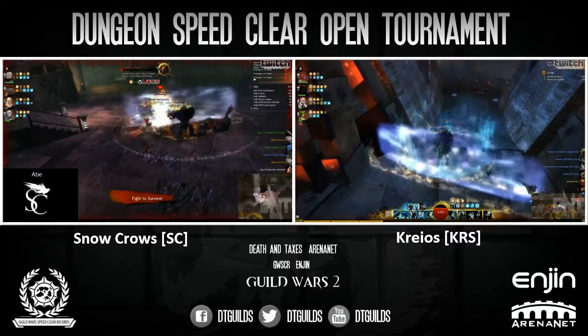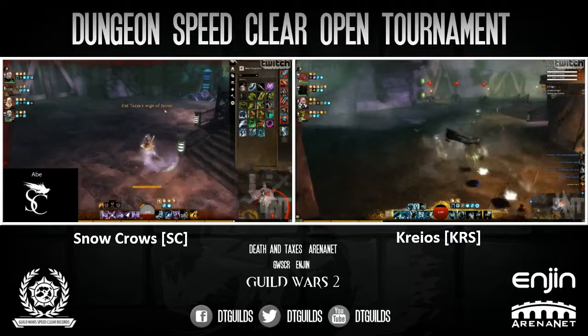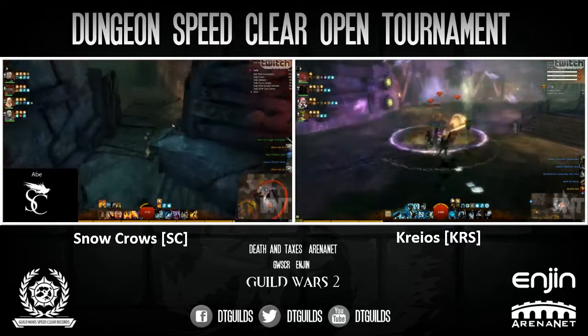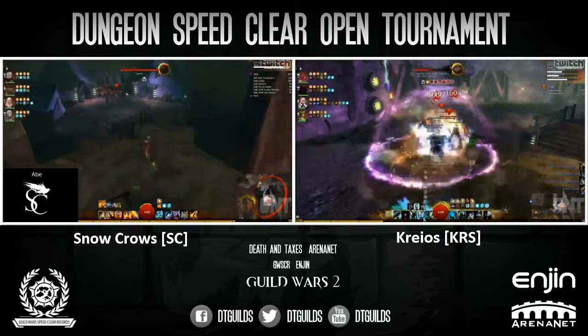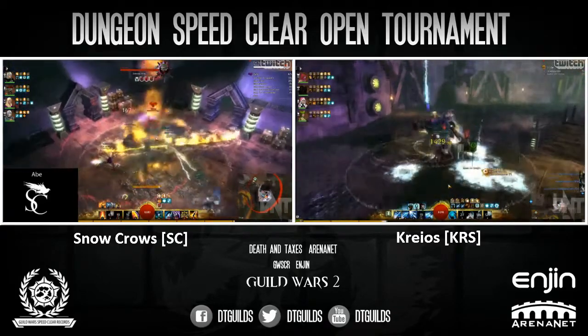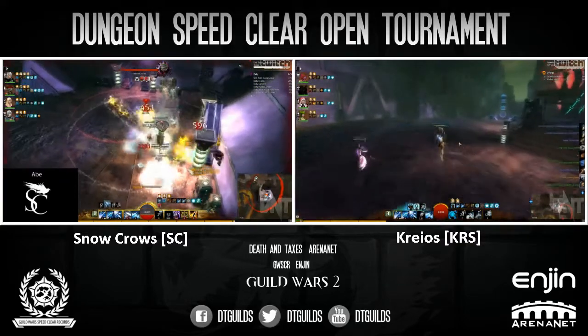Snow Crows is killing the champion golems in the middle and they are moving on to Taza. Cryos has to make up some time on Taza most likely if they're going to have a chance to win this one. We'll see how Snow Crows is able to pull Taza. If she cooperates, I imagine they'll probably take this game because it looks like Cryos has just killed the golems. Snow Crows is fighting Taza in her homeroom there.